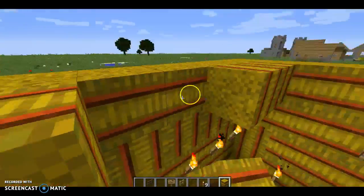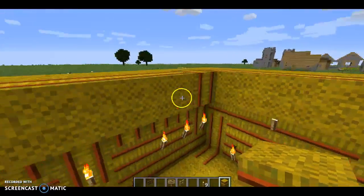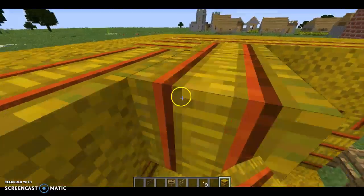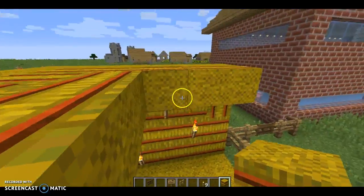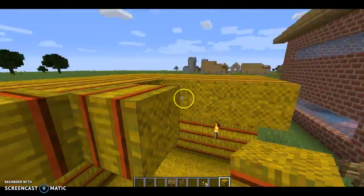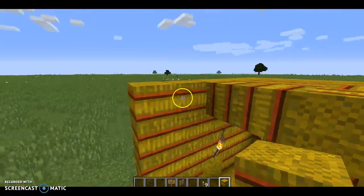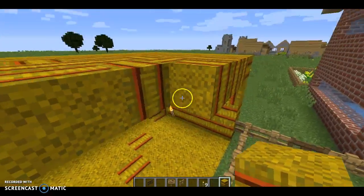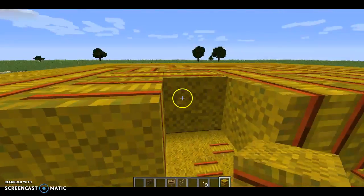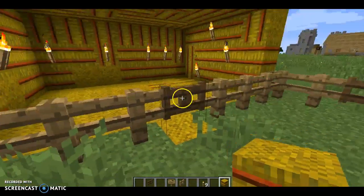Okay, we just need to add a ceiling now. In the next episode — which may be published today, I'm not sure — we will do the second part of the barn, which will be the actual roof. But I think this looks good for now for a horse.